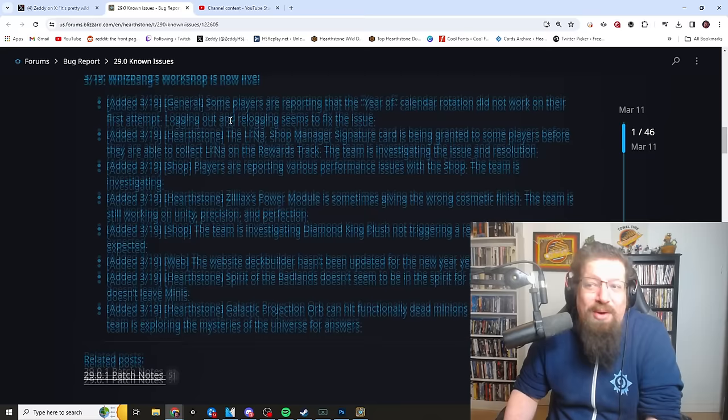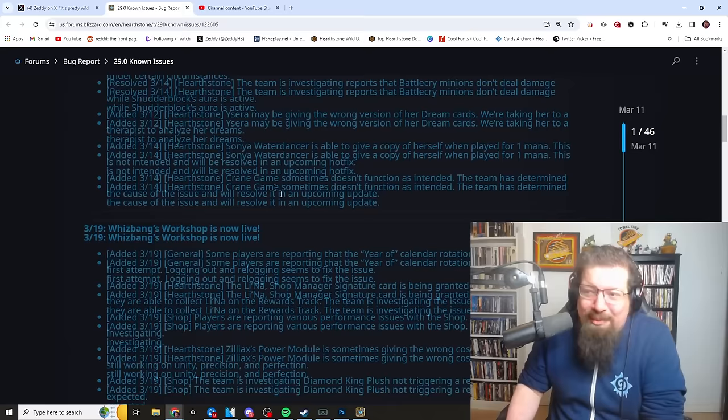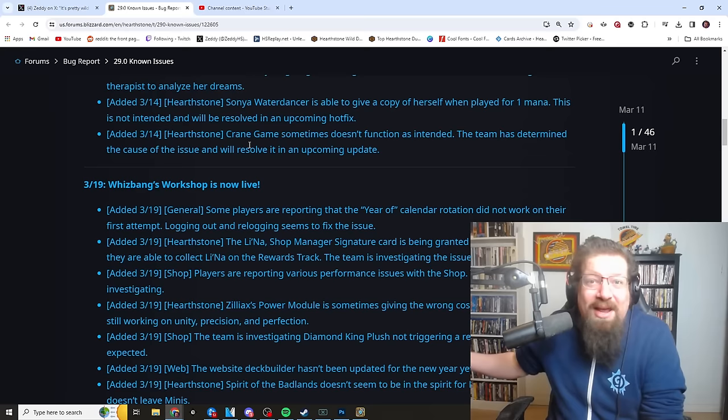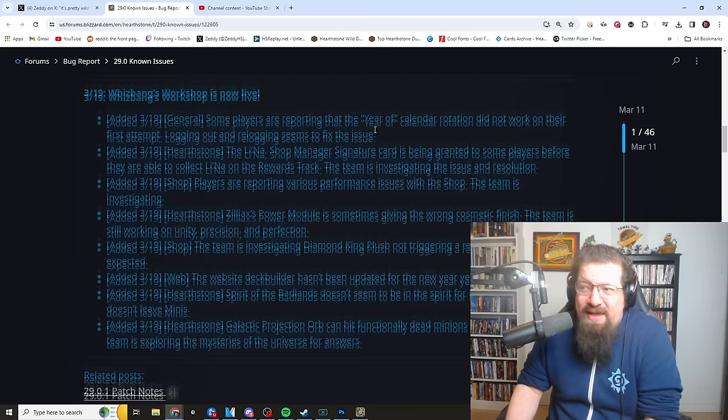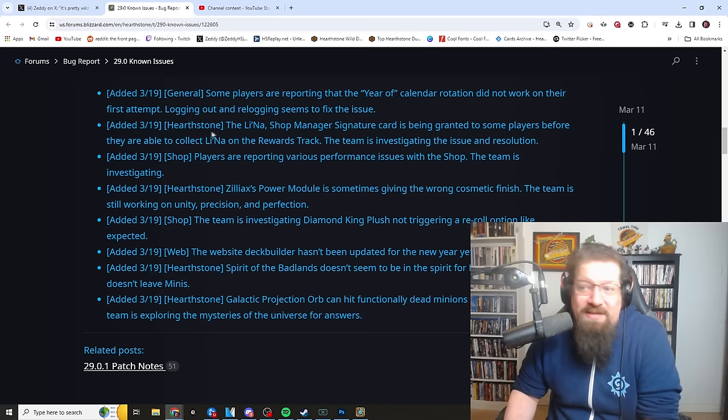There were a bunch of other bugs noted today. You're going to have bugs — I'm not saying the game should run perfectly — but when it's so blatantly clear, like Crane Game: the card doesn't cheat out the demons when you play it. Isn't that the first thing you would test? You have demons in your deck, you play the card, it doesn't summon the demons. How is that not tested? Also, some players are reporting that year of calendar rotation did not work on the first attempt — logging out seems to fix that.